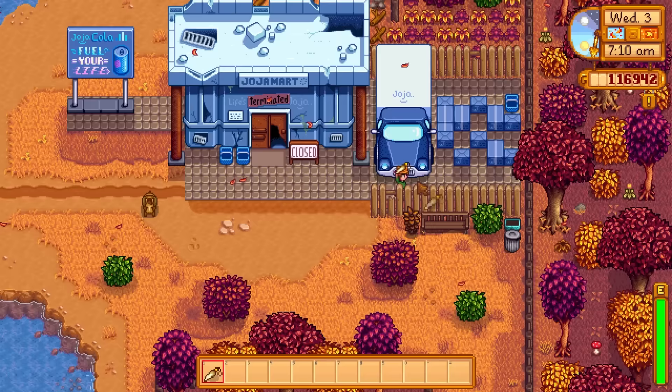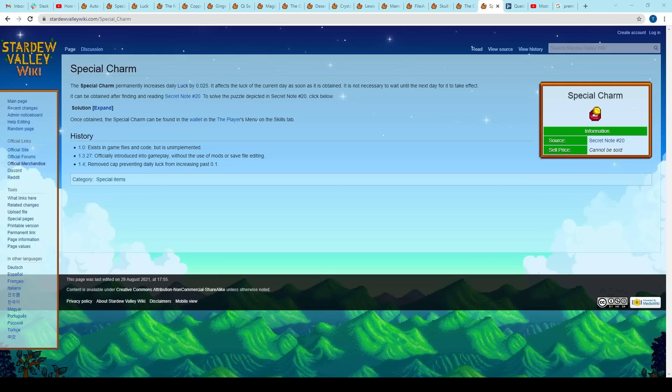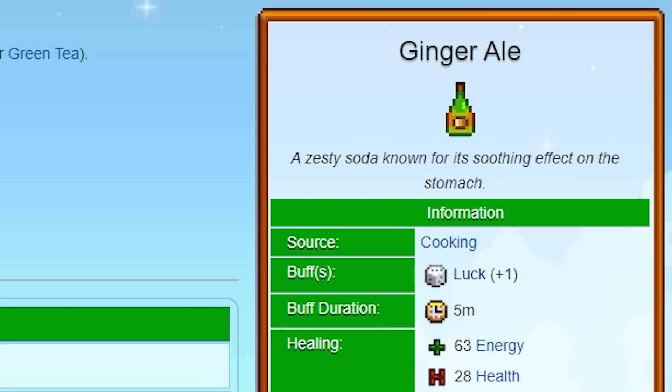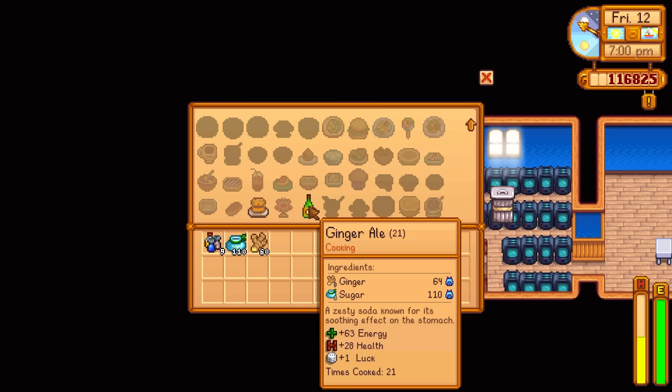You can acquire the special charm after you've obtained secret note 20. Give the guy in the van a rabbit's foot and he will give you the special charm, which permanently increases daily luck by 0.025 — which equates to 2.5 luck when compared to food buffs such as ginger ale and magic rock candy.